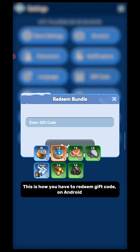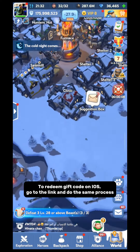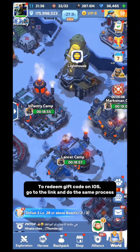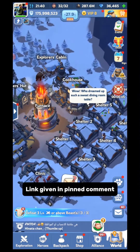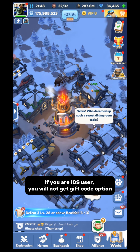This is how you have to redeem a gift code on Android. To redeem a gift code on iOS, go to the link and do the same process. The link is given in the pinned comment. If you are an iOS user, you will not get the gift code option in-game.